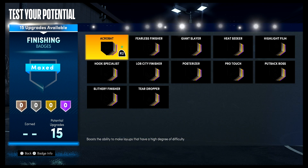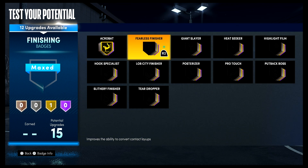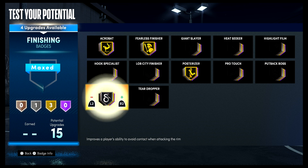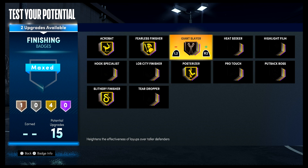Now for your badges — for your finishing badges, put acrobat on gold, bailless finisher on gold, posterizer on gold, slither finisher on gold, and giant slayer on gold.